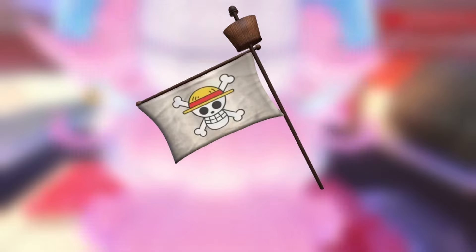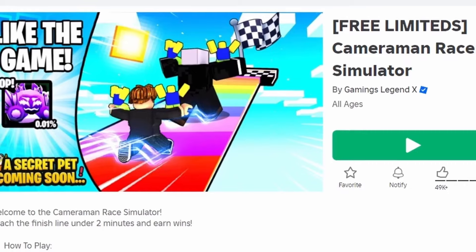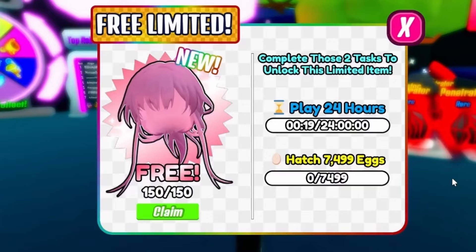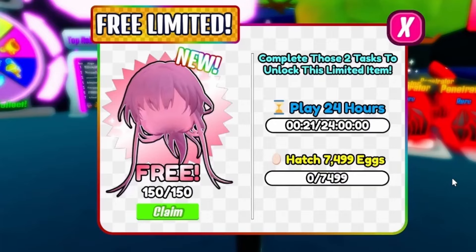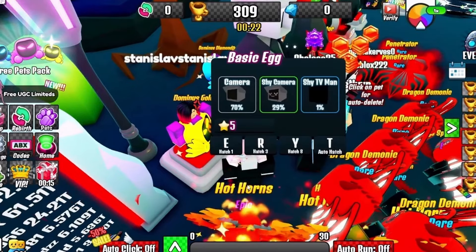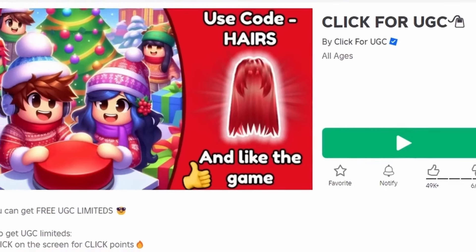Get this new free hair — join Cam Room and Race Simulator. You have to stay in the game for 24 hours and open 7,499 eggs. Come over and press E to open eggs. Have fun! Do you like the hair? Let me know below.